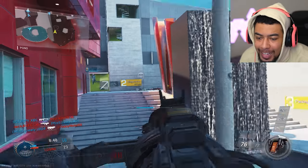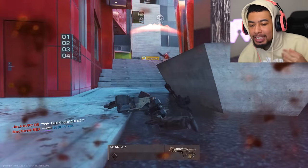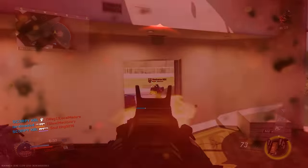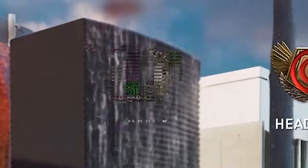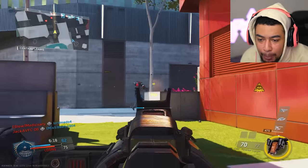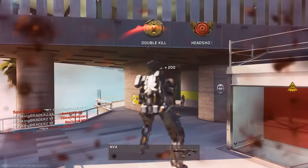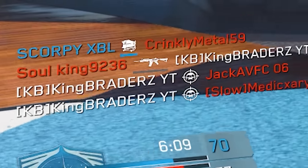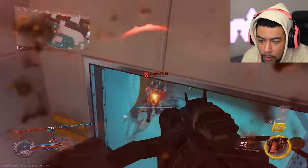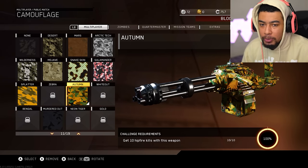Yesterday was a struggle going for headshots because there's not many people playing this game — I always run into the same sweats back to back. Getting headshots is not very easy at all. Because I have to use all attachments I can't use any perks, so whenever they get a UAV I'm showing on it. That was two headshots back to back though — getting them pretty easily right now. We've got the Autumn camo now which means we've done all the hipfire kills, we only need eight more headshots.